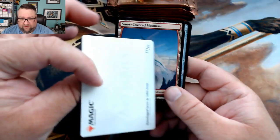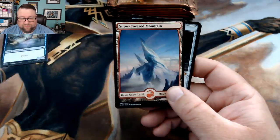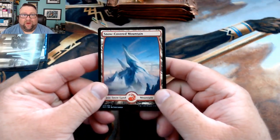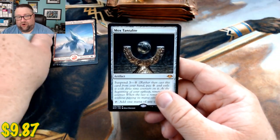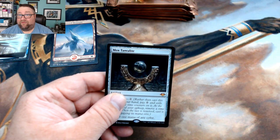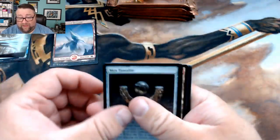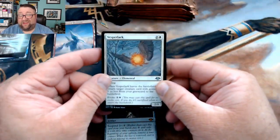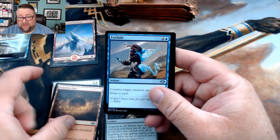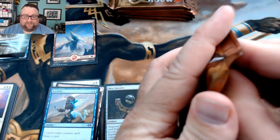We got an illusion, we got a Waterlogged Grove, we got a snow covered mountain, and winner winner chicken dinner — we got a Mox Tantalite! I have no idea what that's at, I honestly thought it'd be going for more, but still not bad. It's a mythic, we'll take it. I believe that puts us at three mythics for the box. We got a Vesper Lark, a Forgotten Cave, and an Exclude.